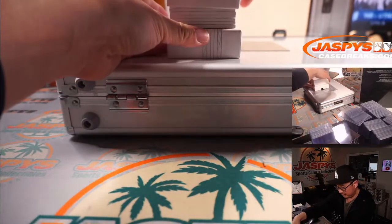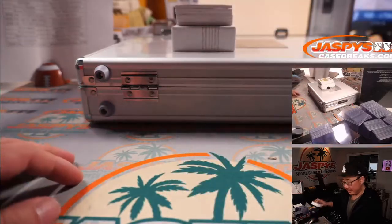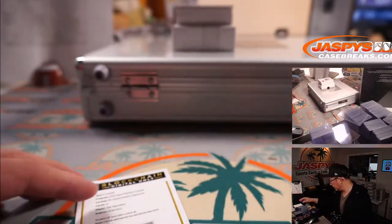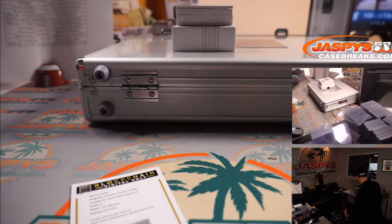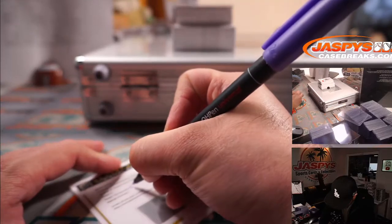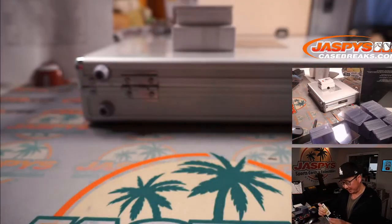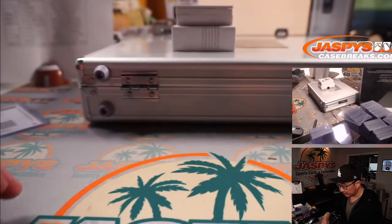Here's the first box. And here's a blockchain redemption card — it's Tua Tagovailoa, rookie shadow signatures. These blockchain cards, some of the bigger names can carry some good value. Guys like Tua might have some decent value. So that goes to Miami — that goes to Matthew Shiro, who bought the Dolphins straight up. Panini needs to start putting team names on these.